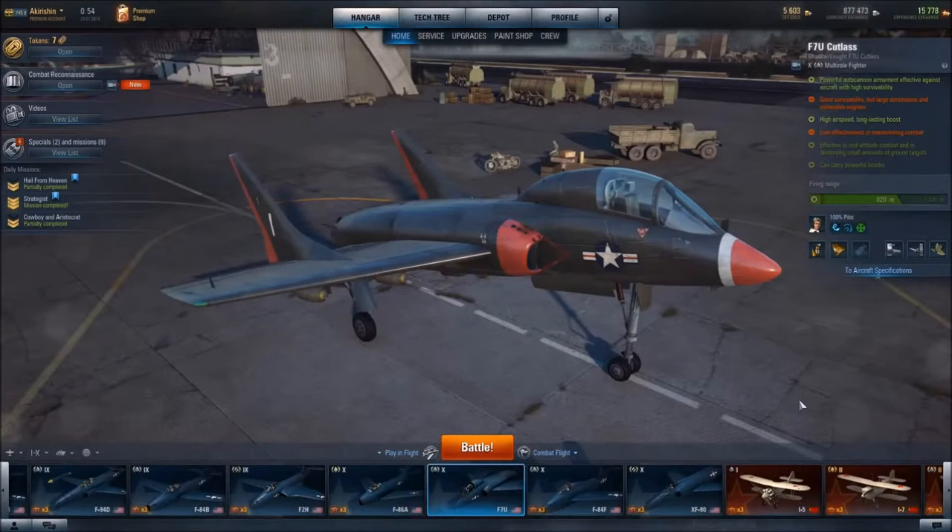Greetings and salutations. This is Akirashen. In this video, I will be reviewing the Chance Vought F-7U Cutlass, an American multi-role fighter.